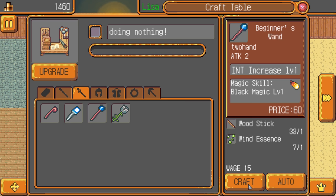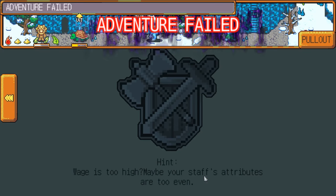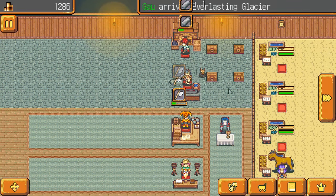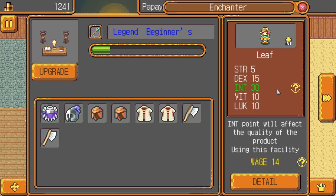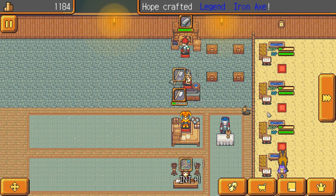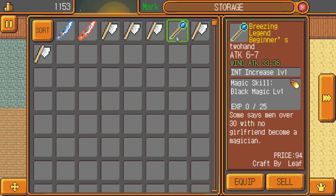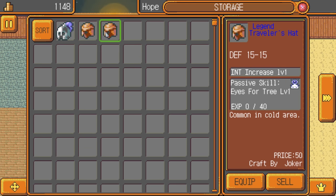Let's make a beginner's wand — we want to learn black magic level one. We've done that. Let's make a wind element this time around. Oh right, we got soldier's armor. I forgot we've got some equipment for Gal whenever he wants them. I don't know what wand that was. It's not as good as what we could have had, but that's fine.